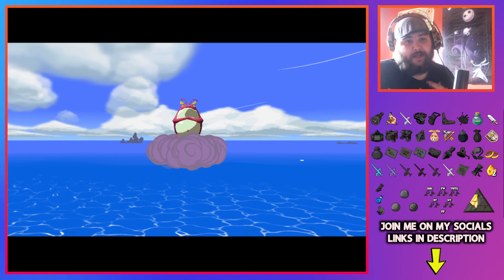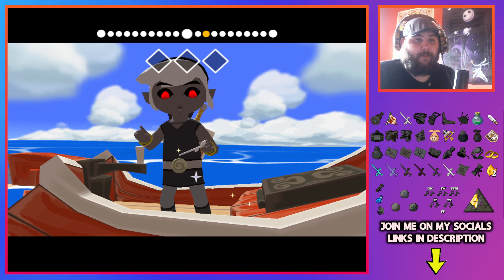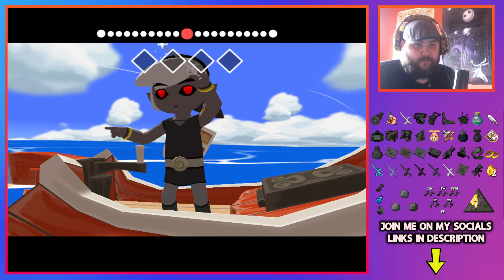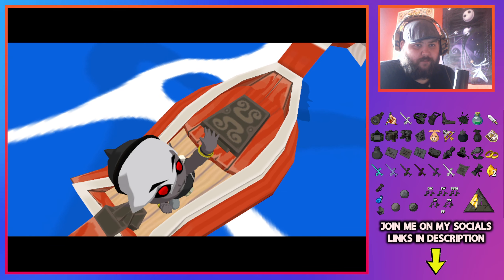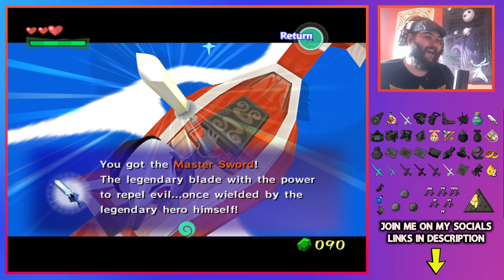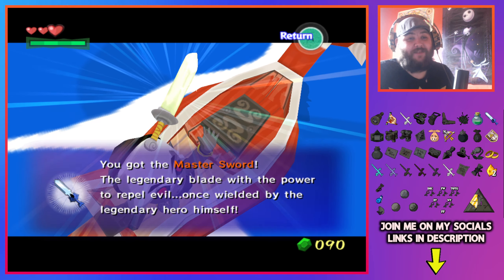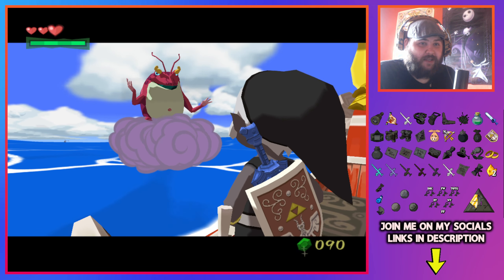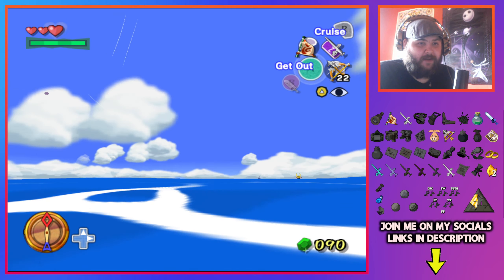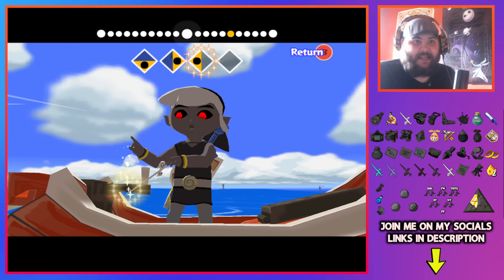Traditionally in the original game he would teach you the Ballad of Gales, which allows you to warp around the map. Of course because we already have it, it's going to give us a random check instead. Thank you for the Master Sword! Didn't know you were holding the Blade of Evil's Bane but I will take it. Like I said, traditionally he gives me good stuff.